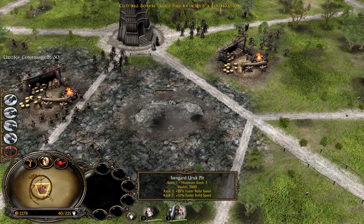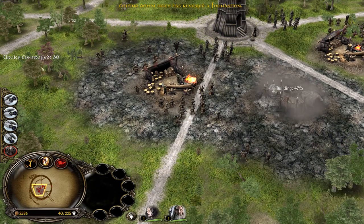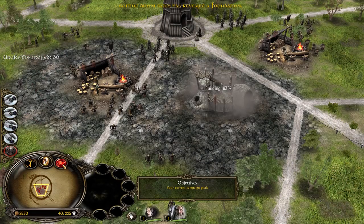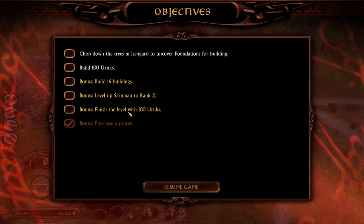The Uruk pit is coming up now, that's great. Cutting down trees has revealed a foundation — nice, that's what we needed. We have only 30 Uruks so far, we need to have 100 — that's one of the missions. By the way, you can always check your mission objectives on this side. And these are bonuses — you don't have to achieve them, but if you do you will get extra points.